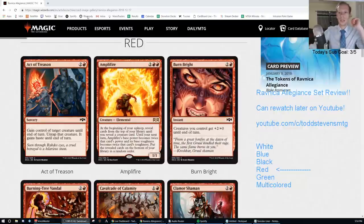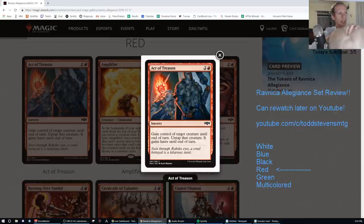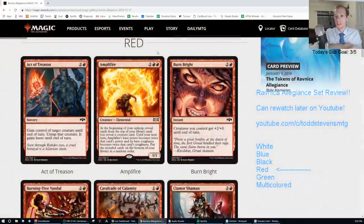Red is up next, and we start with Act of Treason — two and a red for a sorcery. Gain control of target creature until end of turn, untap that creature, it gains haste. Act of Treason effects are basically very fringe play. There is a lot of sacrifice stuff in this set, so maybe there's a fringe steal-and-sack deck. I'm going D.